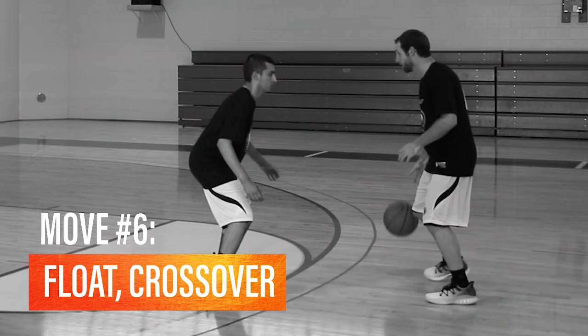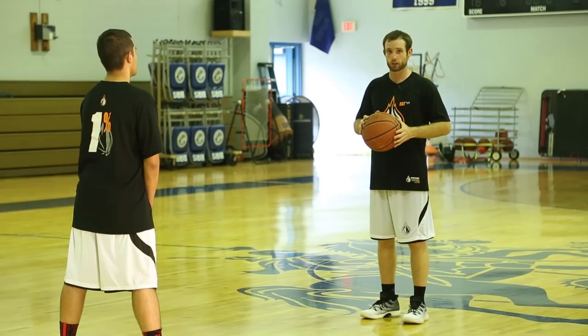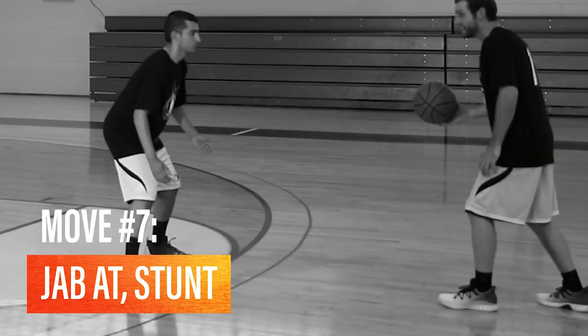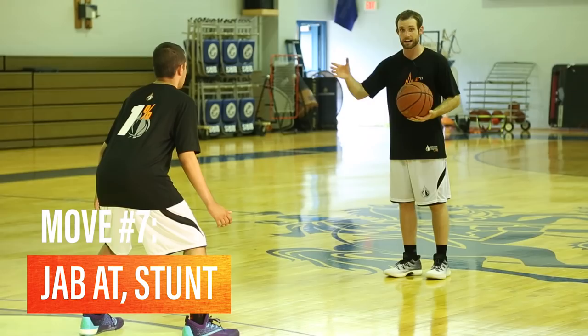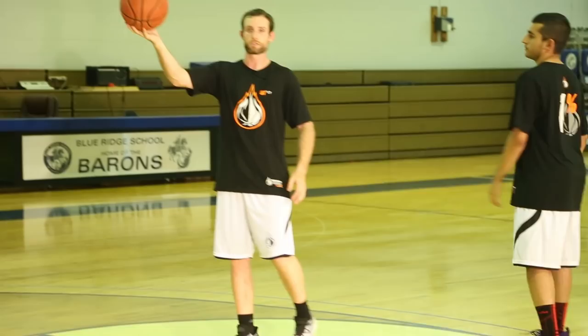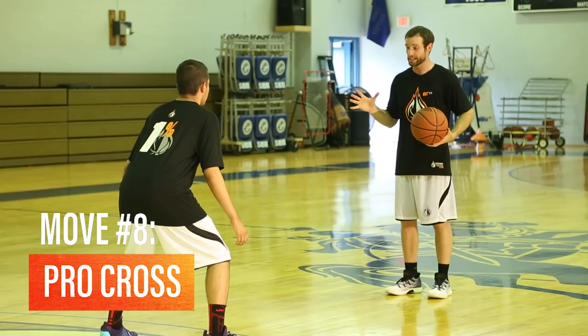The other thing we can do is if we don't like the float series, we can also do a jab-at series. So this one would look like this: I'm driving down and while I'm dribbling, the ball is going to hit same time as my foot, and then I'm going to stunt and then explode, reading him. So if I stunt and he slides and reacts to the stunt, I'm just going to beat him in this direction. So I drive down right here, ball and foot hit, and I stunt, then I can just explode by him and beat him in this direction. If he starts realizing that's what I'm going to do, this time he's not going to slide that way — in fact, he's going to slide to cut off my drive, and I'm going to do a pro cross, keeping my hand over top of the ball at all times. So I drive down, I skip, and then boom, over top crossover, and then finish at the rim.